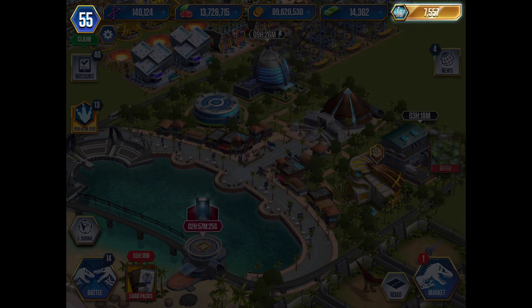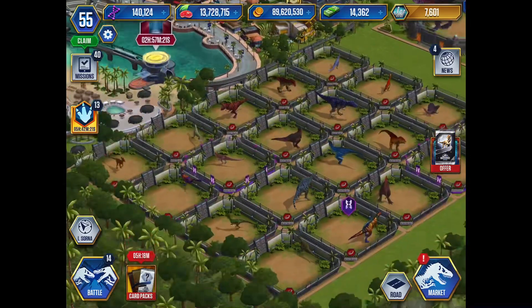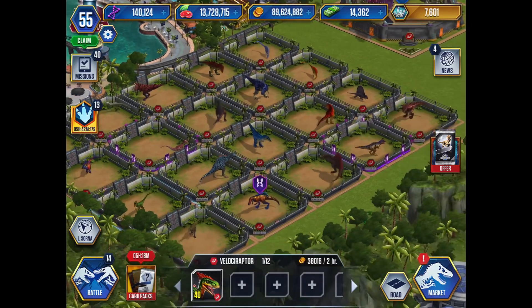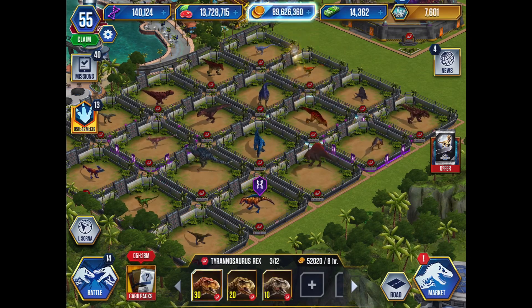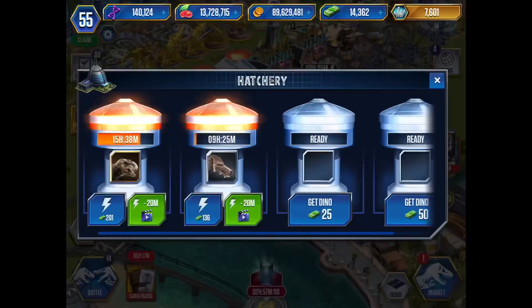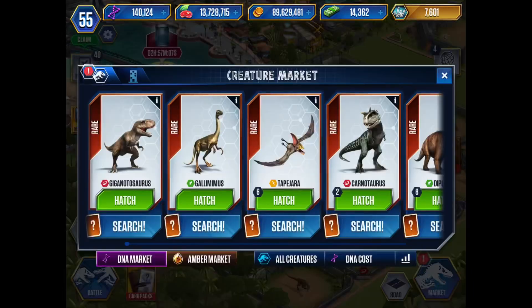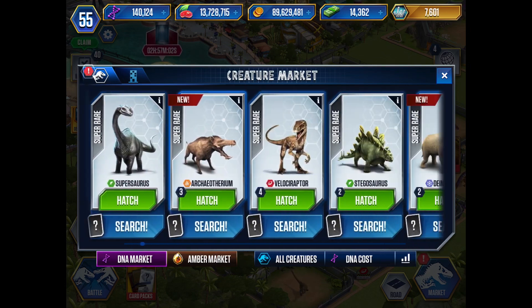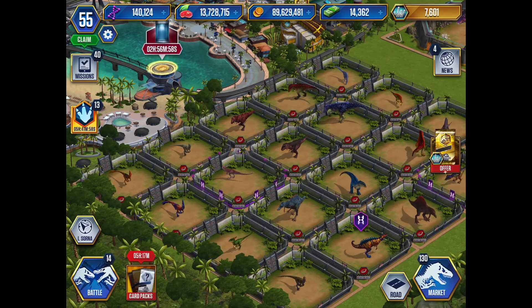930 loyalty points. The thing is I already have a level 40 velociraptor, and I already have an extra T-Rex hatching right now, so that means I'm gonna fuse it into the Indominus Rex. And I'm gonna need some extra velociraptor cards — and there we have it, four extra velociraptor cards.